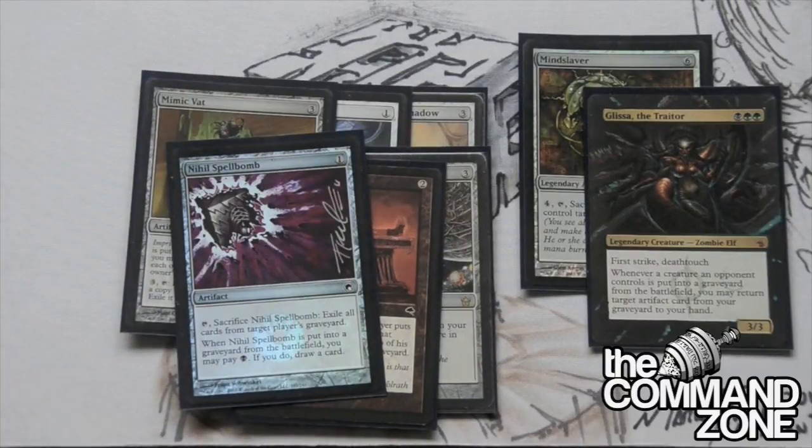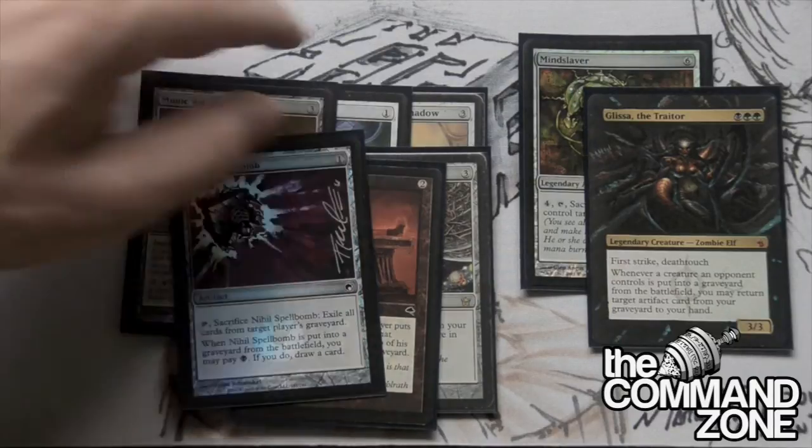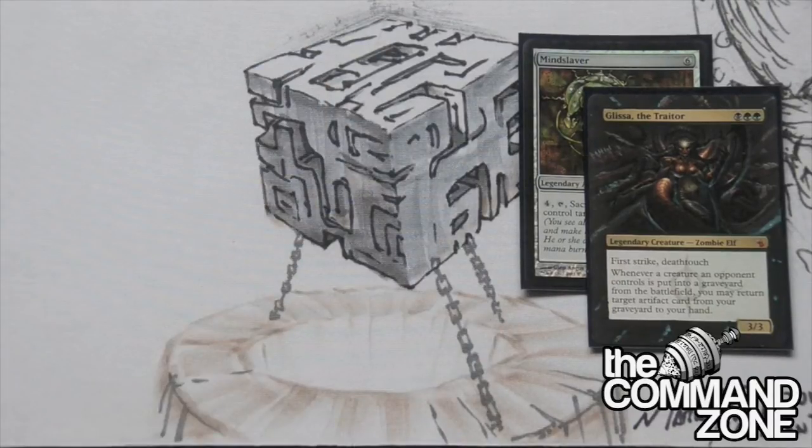The last artifact in this section is Nihil Spellbomb - another graveyard hate card. Very important to have at least one or two graveyard hate cards in your deck. We have Nihil Spellbomb, and with Glissa we get to use it a million times over. So it's really, really good.